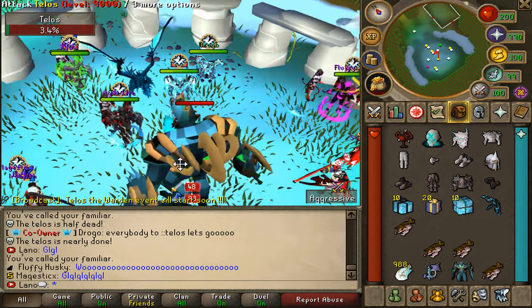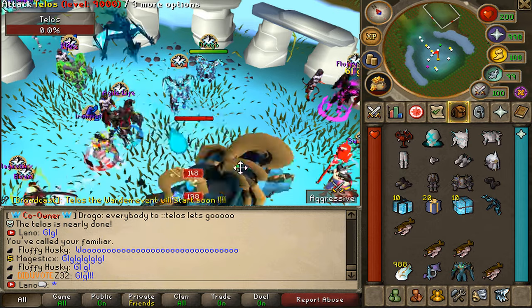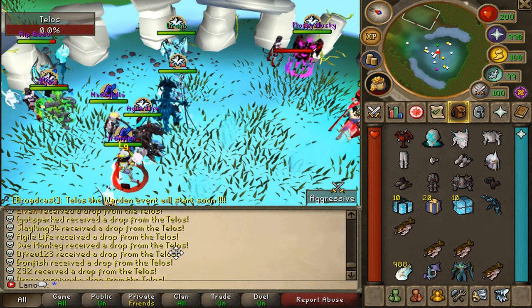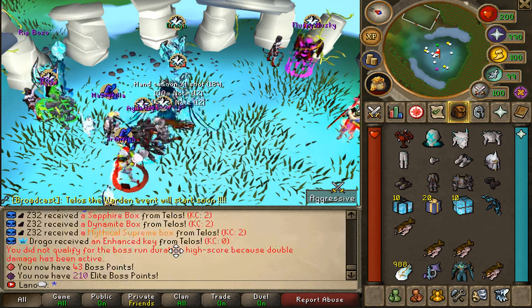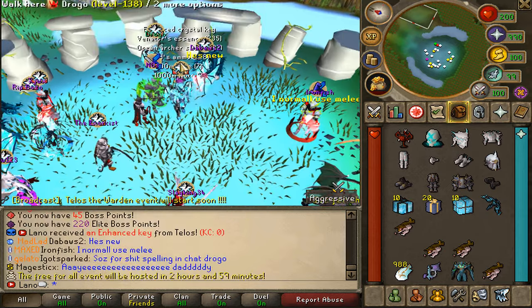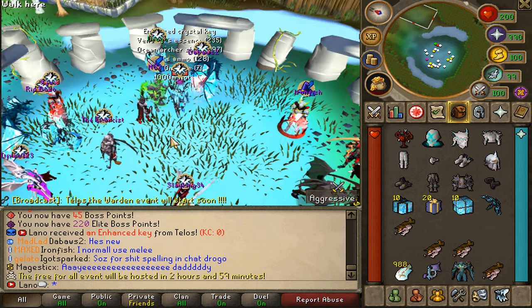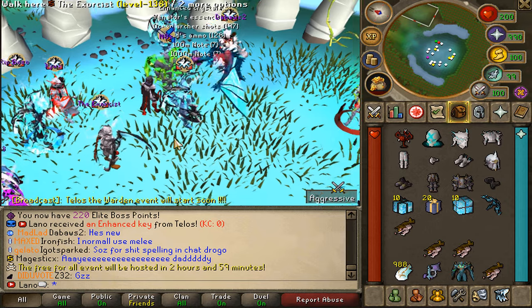He only has two percent HP left, my Drake is attacking as well — and he went down! Good luck to all my boys. Look at all of those drops! Another Talus just went down, boys, and we got a collection log entry! GG for this brand new boss Talus — come check it out and grind the Light Sirenix Set.